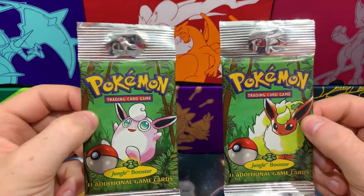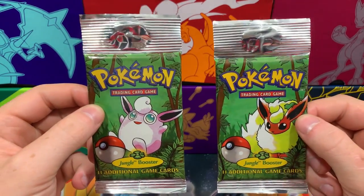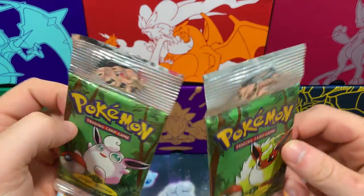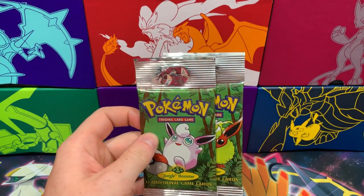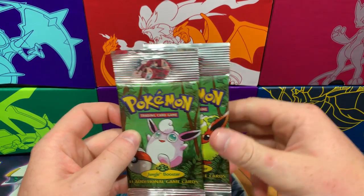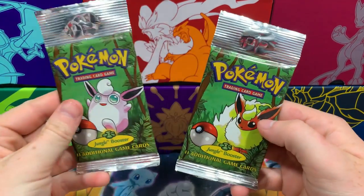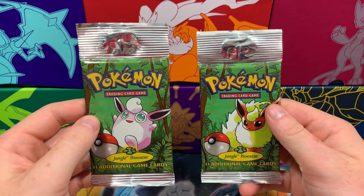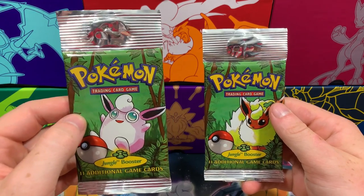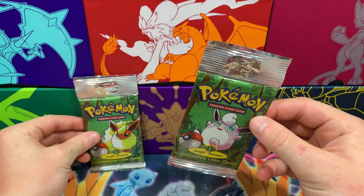Alright guys, so we did it. We purchased two Jungle Booster Packs. And as you can see, they're long cut, so these are singles, not from a booster box. The store we bought them from did say that they were unweighed, so we are hoping that is true. I'm gonna turn this over to Drew and let him open up the first one, and I'll open up the Flareon one next.